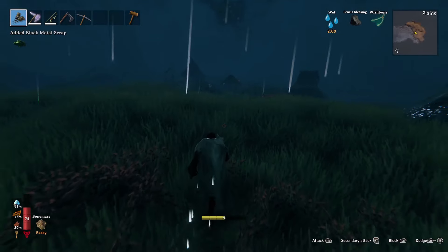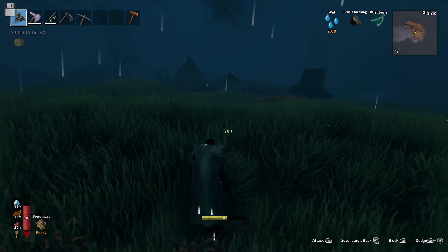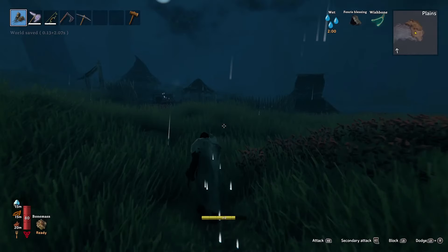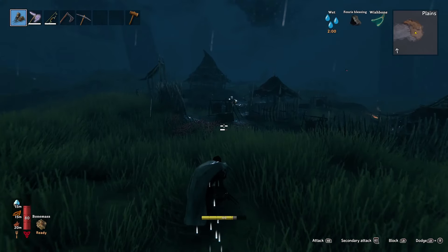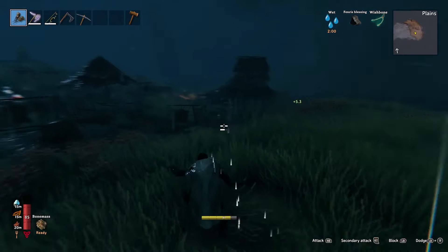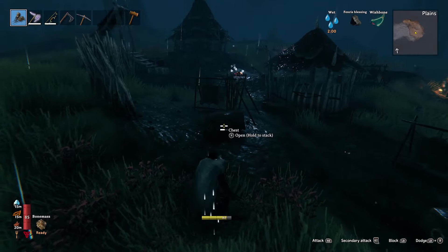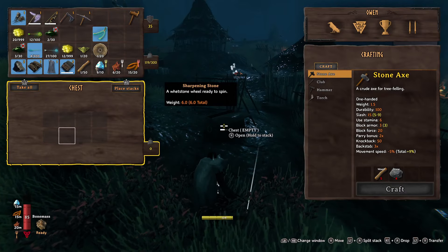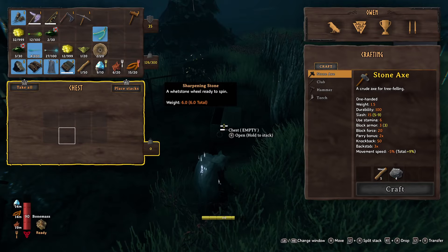Let's go to the village and see what we can find. I'm going to save because I'm a little wimp. Let's try and sneak in and see what we can get. There's a little chest there, loads of stuff down there. That's a bunch of chests — a sharpening stone, black metal and money. There's another sharpening stone and money.